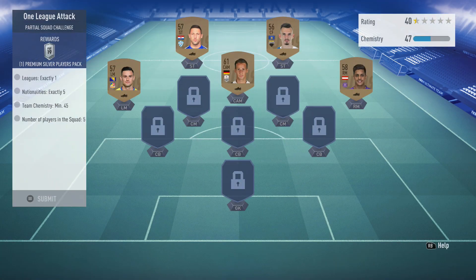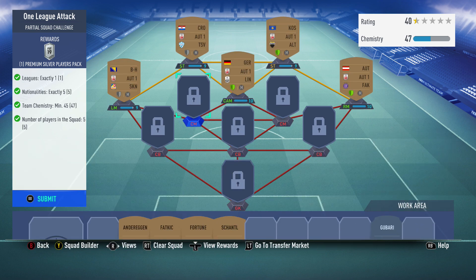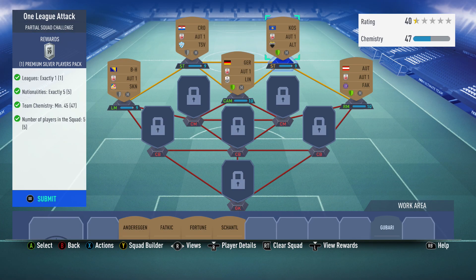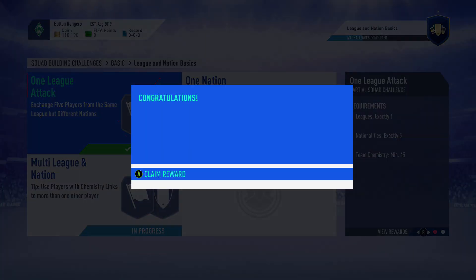After that we have the last basic SBC - some pretty easy ones here. You just need a bunch of players from the same league in different nations. I did the Austrian league here; I believe I pulled three of these players from packs and then bought the two on the left. We'll go ahead and submit that.